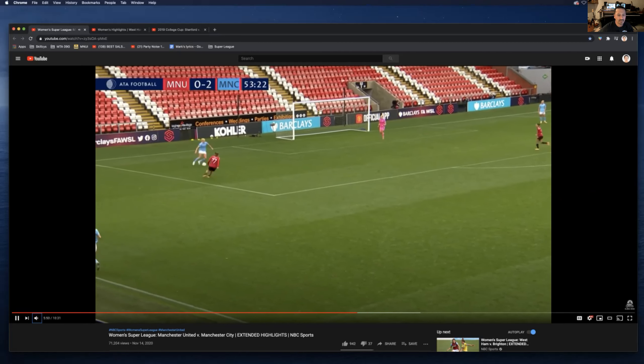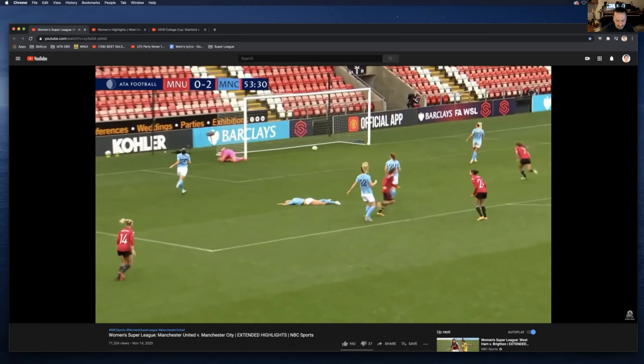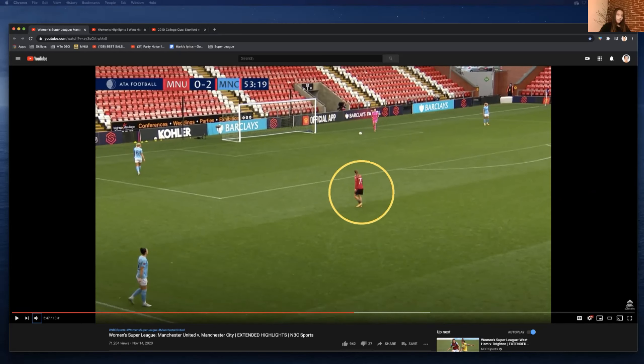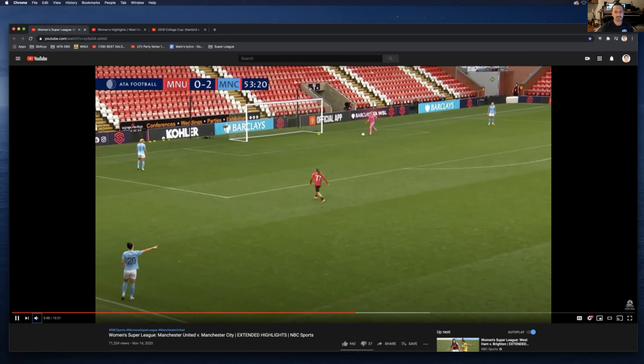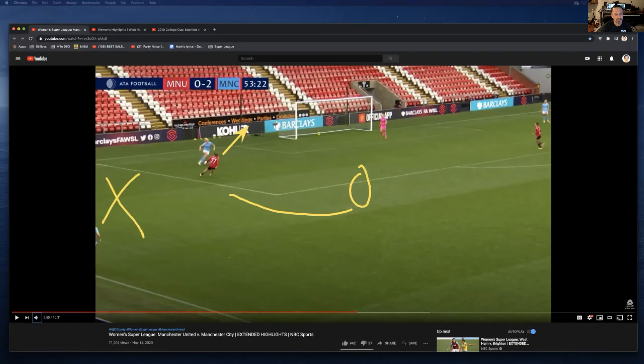That's good pressure by Heath. Watch her work rate — immediate sprint to the ball. What is she telling the defender right now? Which direction is she telling the defender she can dribble? Inside — her body position is this way. She started here and bent her run to cut off this player and forced the play inside. If you can do that, it makes it very predictable for all your teammates on where the ball is going to go.